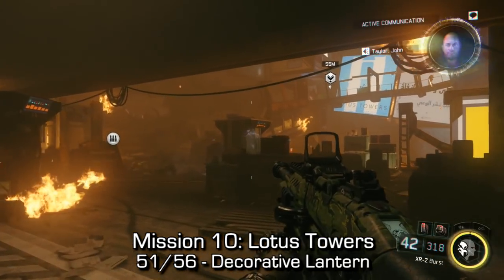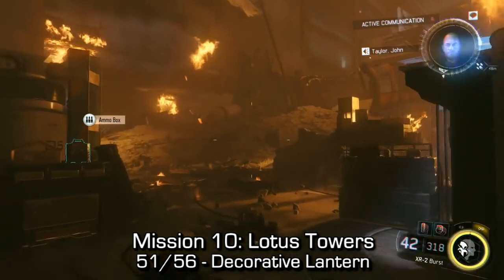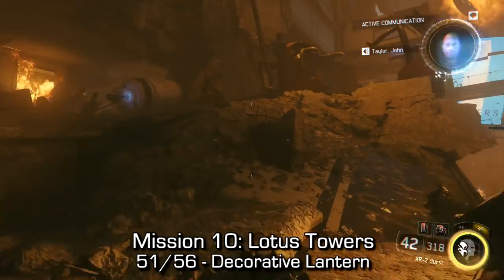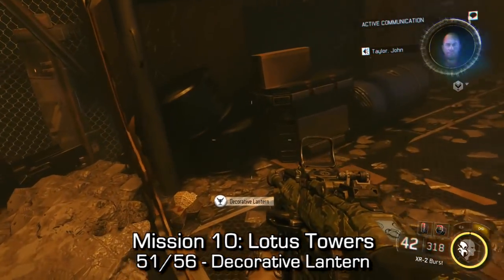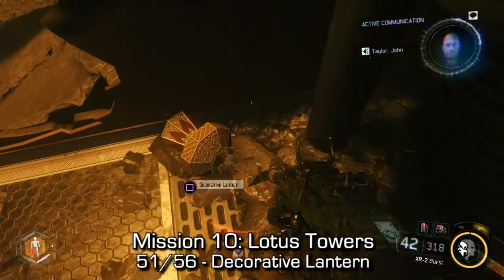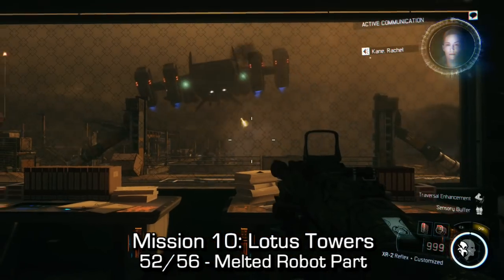The decorative lantern can be found later on in the mission. You'll be making your way through this area — you'll see the ramp and walkway off in the distance. You'll have to go through some broken-down little pieces of building on the left-hand side. If you stay on the left-hand side while going across them, you'll find the decorative lantern.